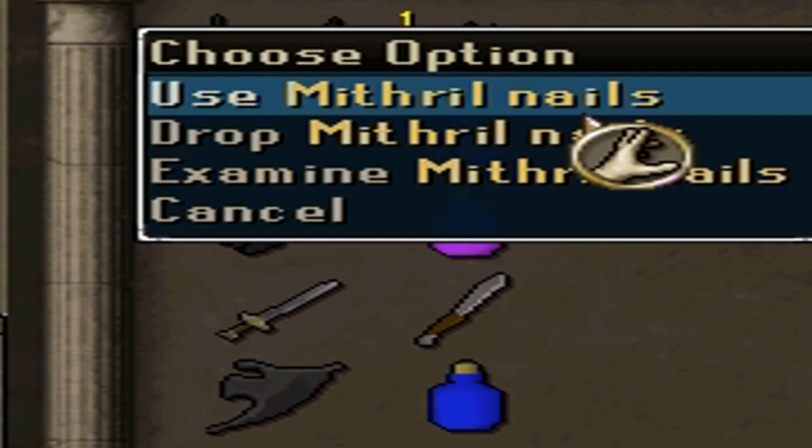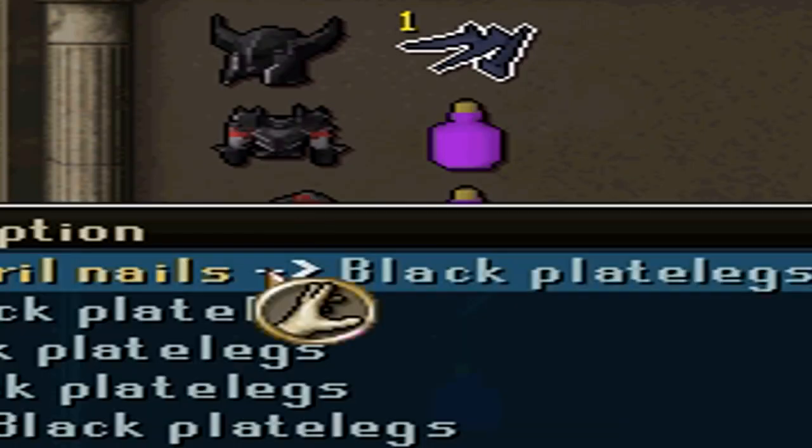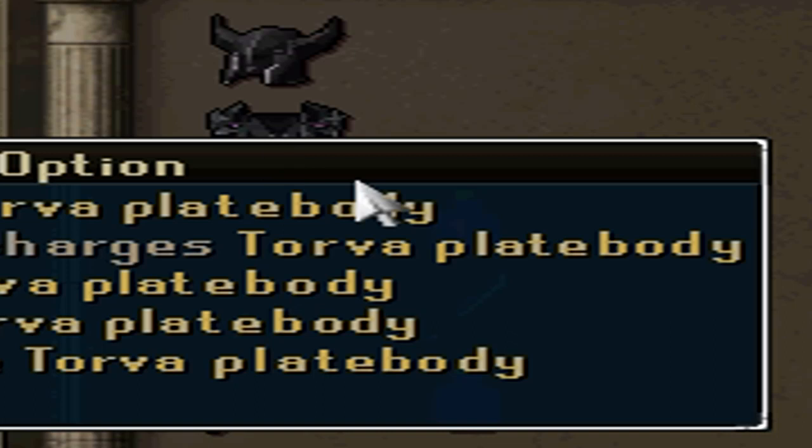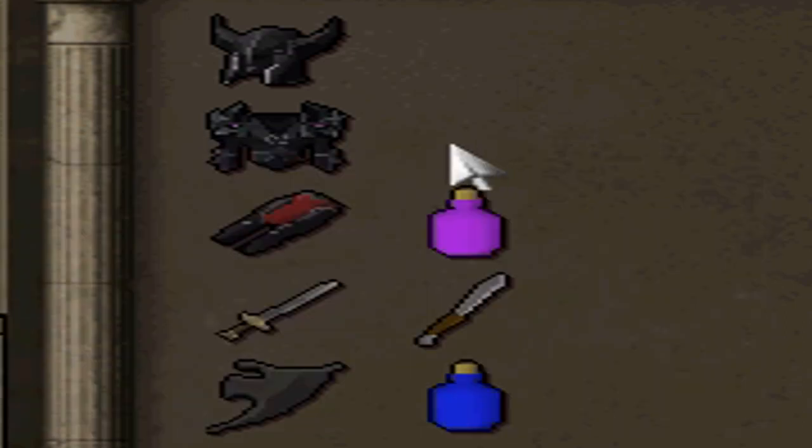My friend told me if I use mithril nails on my black armor I can create it into something amazing. So I took the mithril nails and I used them, and I used purple dye on it, and I got Torva.